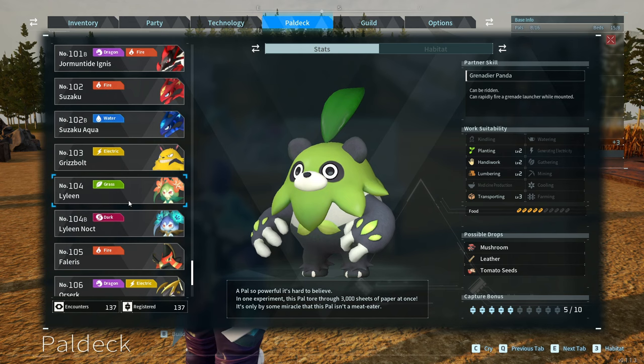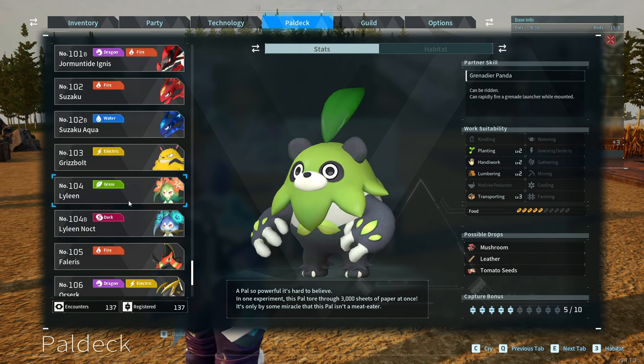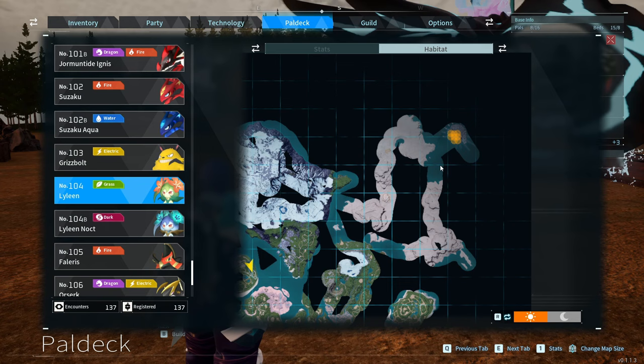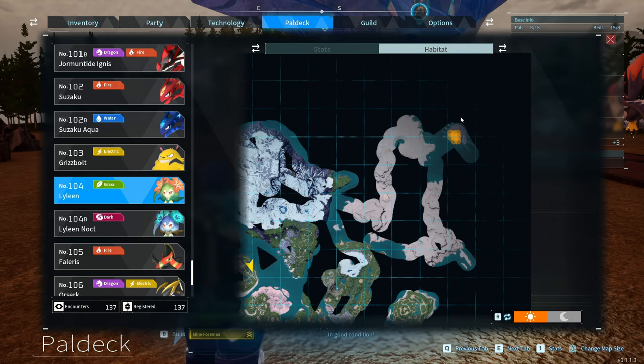Lyleen has level 4 planting — really, really good — but also level 3 handiwork and level 3 medicine production. If you wanted to find Lyleen out in the wild, you would go up to the Wildlife Sanctuary at the top right of the map.